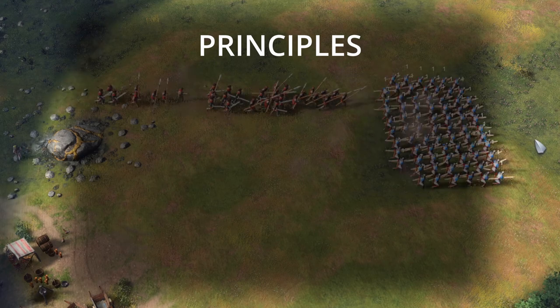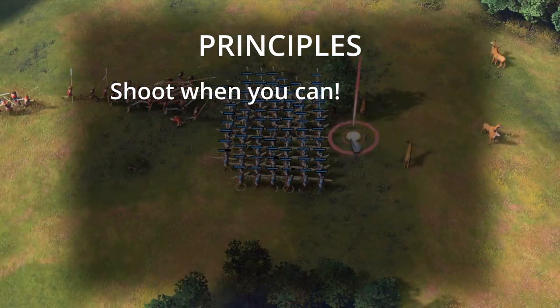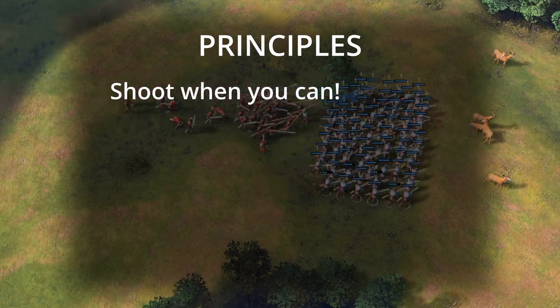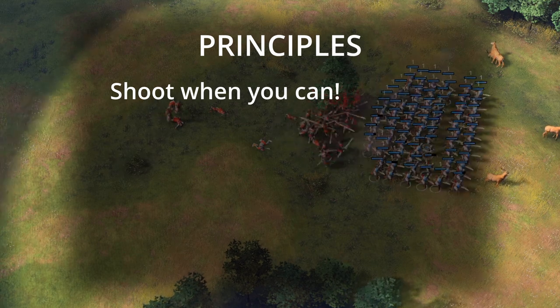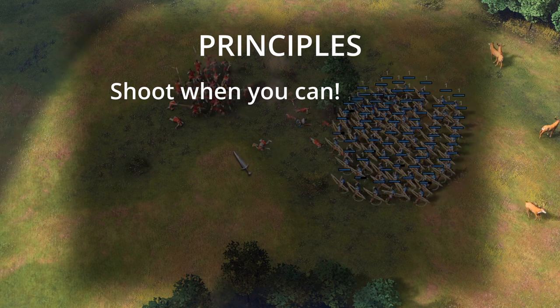So let's talk principles of Archer Micro. When you can shoot, make sure you shoot. Archers have a reload time and so in battle, often you'll need to move your units in between those reload times, either retreating to stop enemy units from surrounding you, or advancing to stop your enemies escaping without taking any further damage from your units.